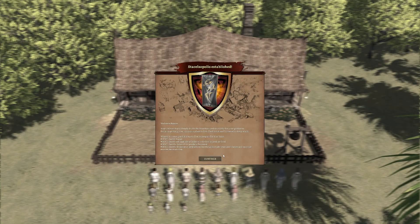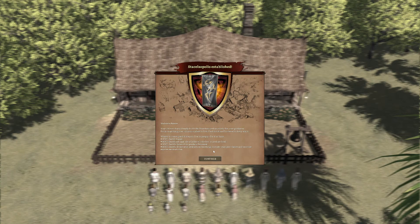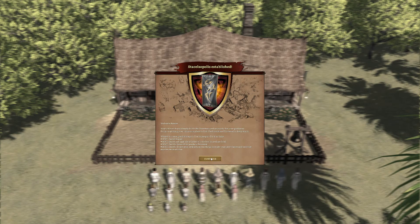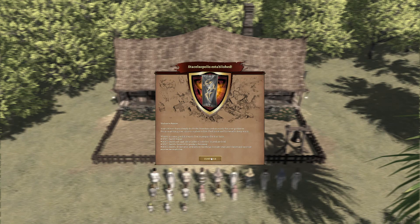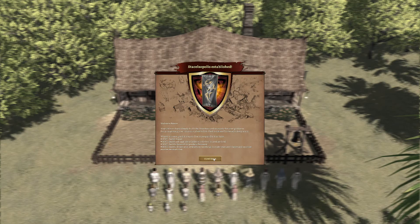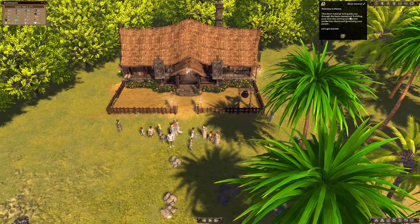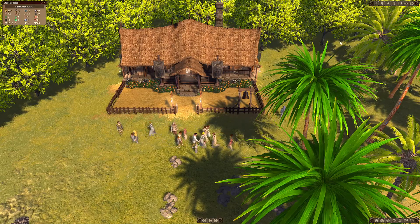Staselsopolis is established. Welcome. So your citizens have already built a townhouse and are ready for your guidance. Focus on getting your citizens a place to live, food to eat, and firewood to keep warm. Winter is coming - it's up to you to prepare for it in time. Build houses, build an upgrade, gather a shelter, build a sawmill, and build a depot. So I need to remember those things. Welcome to Patreon.